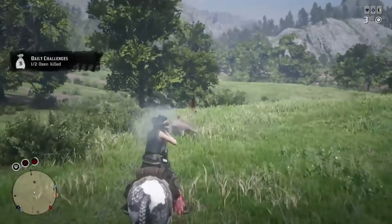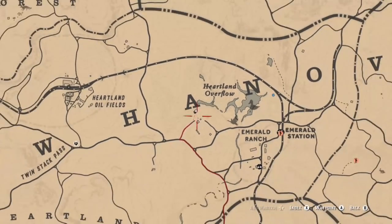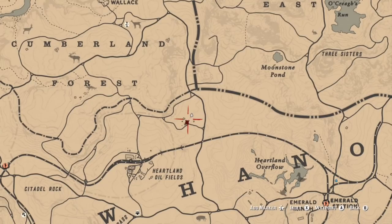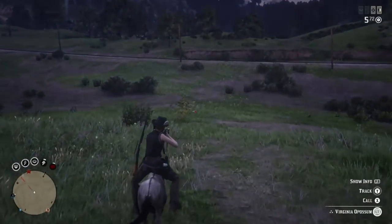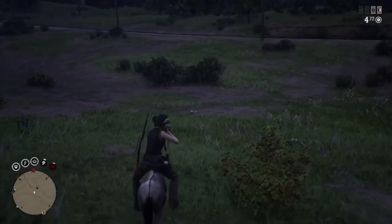Next, check out the ox — there are three different locations in this area where you can get them. Probably the best one is this area, just under the A in New Hanover, where I ended up getting both to spawn at this little ranch. You can also find them sometimes spawning at Emerald Ranch, and there's also a ranch above the Heartlands Oil Field where one ox will sometimes spawn.